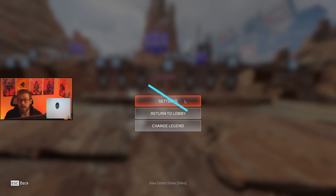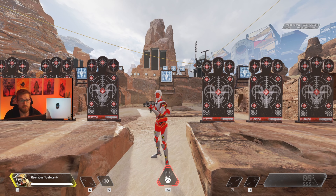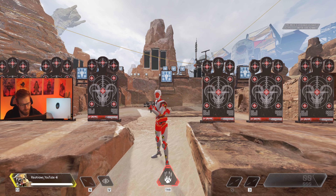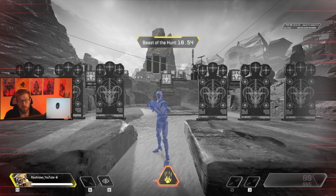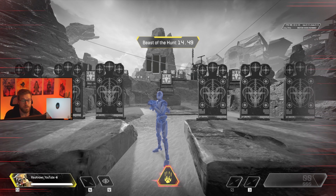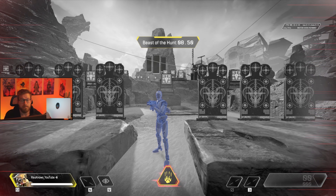11 bad habits of every new Bloodhound. First: not optimizing your settings. There are three specific settings you can change to improve your overall gameplay as a Bloodhound main. First, you want to disable FOV ability scaling. FOV ability scaling zooms out your FOV when you're in your ultimate. While this adds a cinematic effect making your movements feel faster and giving you a large FOV, it isn't consistent with your normal walking-around FOV.